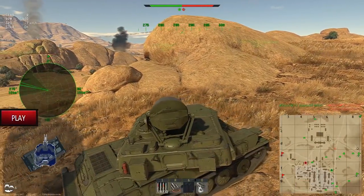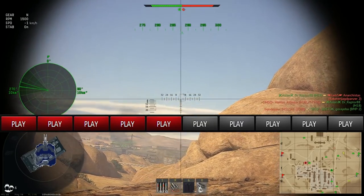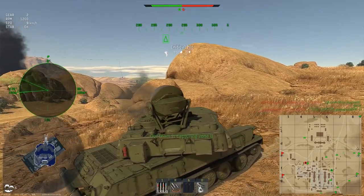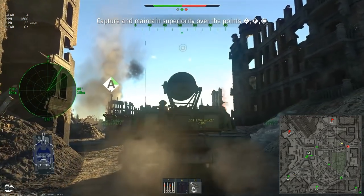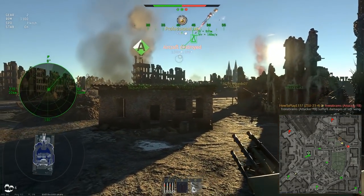I would rate the vehicle as useful half of the time in battle. When opponents use planes, the Shilka is great — it has a strong advantage over them, and one such SPAA is enough to keep all opponents' planes away from the battle. But when there are no planes, it's the opposite: every ground vehicle will have an advantage over you. So when spawning the Shilka, you never know how useful it will be.